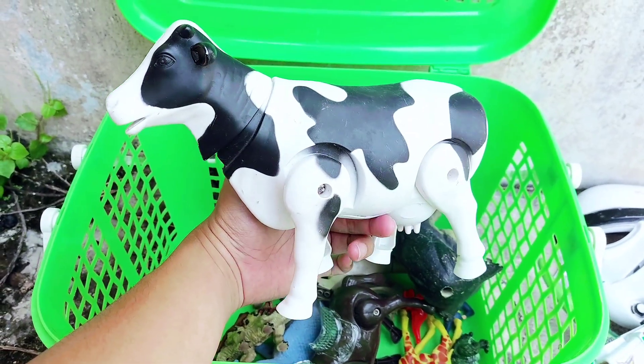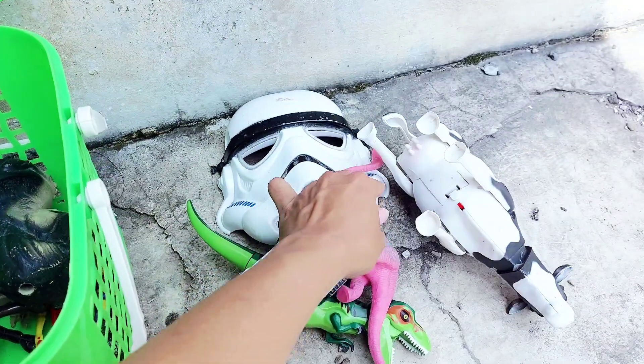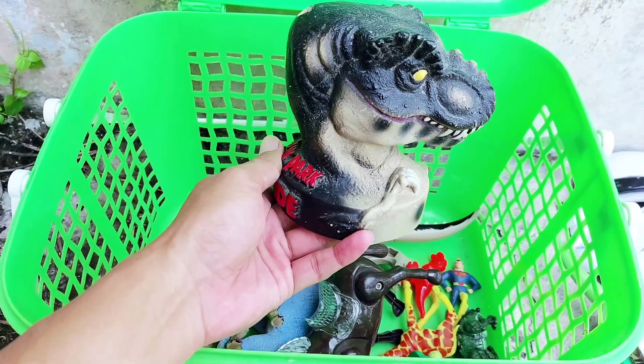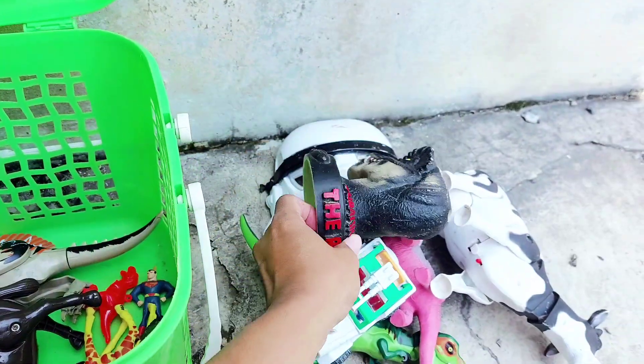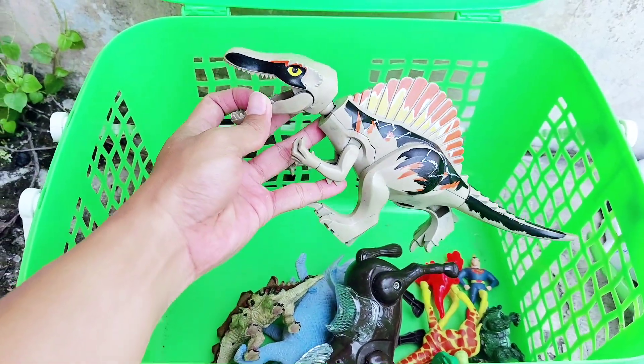The next one is a big cow — the black and white big cow. The next one is a pig head of dinosaur. Look, it has yellow color at the eyes!